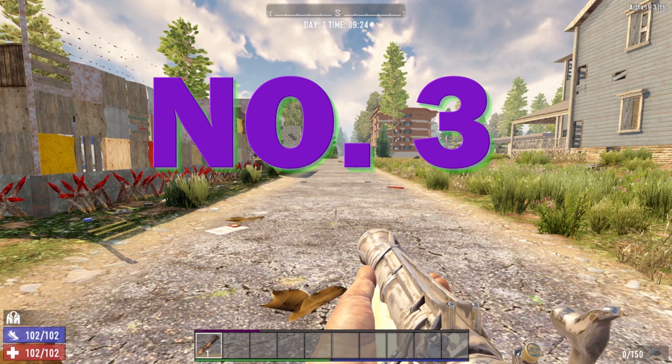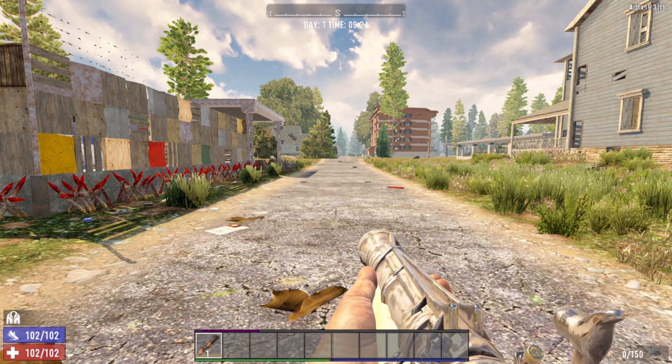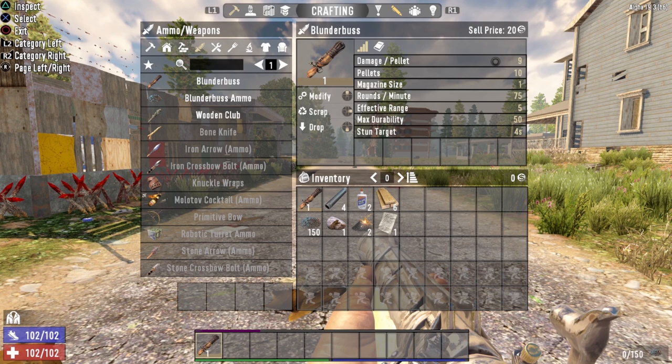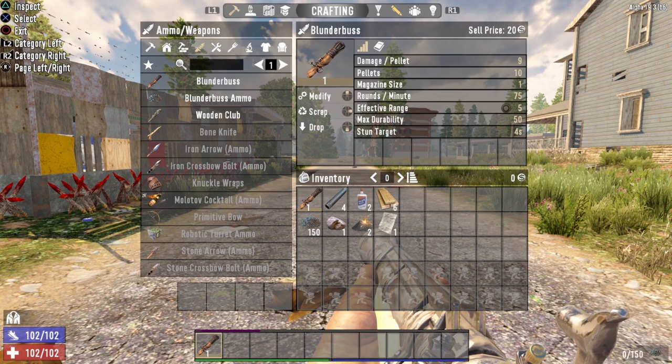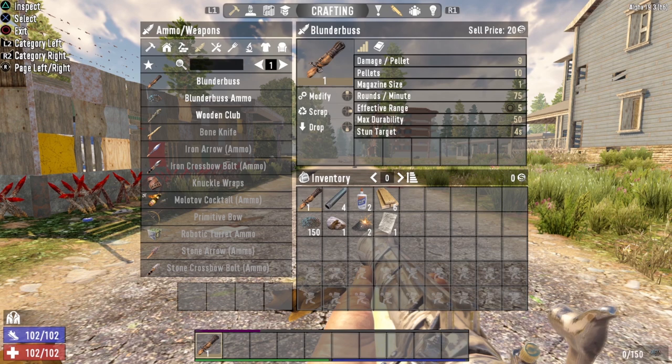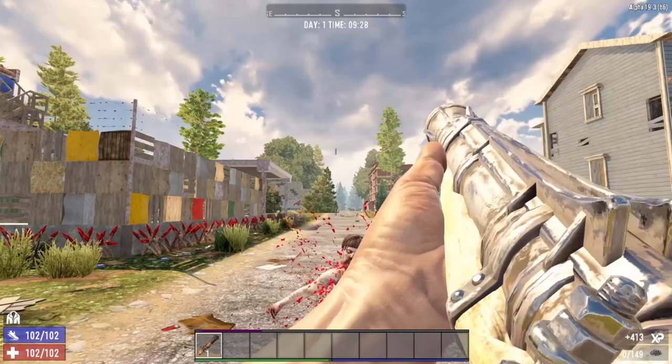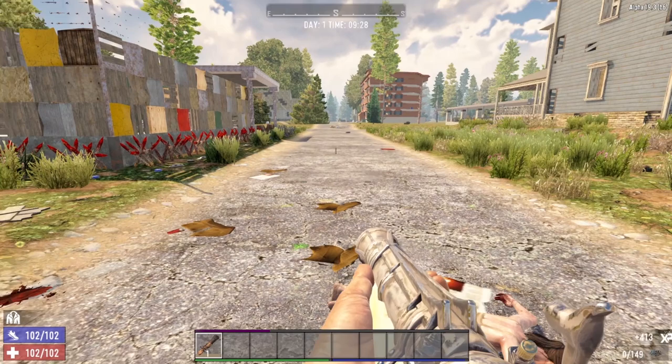Coming in at number 3 is the Blunderbuss. Yes, the Blunderbuss can be crafted on day one, and even if you don't craft one, it is the first firearm you will come across when looting. The Blunderbuss is extremely effective — it does 9 damage per pellet with 10 pellets fired per round, but only has an effective range of 5, meaning you have to get pretty close. Once you get close, firing it will pretty much one-shot most zombies. Here comes Zombie Arlene — boom, one-shot kill. Awesome.